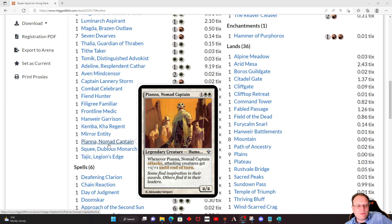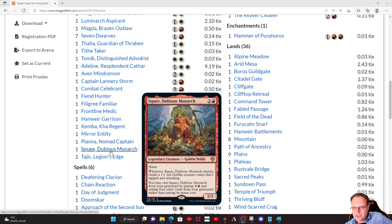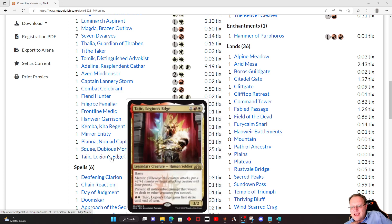Pinarm Nomad Captain for a bit more pumping when we're attacking. Squee, Dubious Monarch — I had to have one Squee in the deck. It's quite nice: haste, attacks, gets a 1/1 red Goblin creature token that's tapped and attacking. And it's got a nice ability where you can pay mana, get it back from your graveyard and exile some of the other stuff out of your graveyard. Last card: Talgath, Legion's Edge — haste, mentor. All non-combat damage that would be dealt to other creatures you control is prevented, so it's got to be combat that kills your creatures, not anything else.